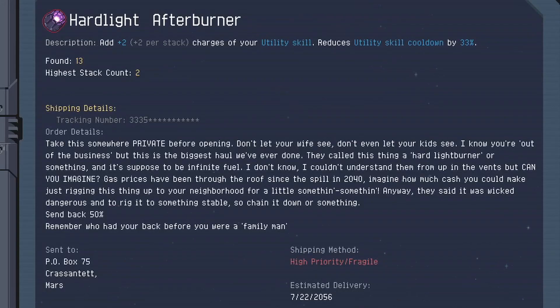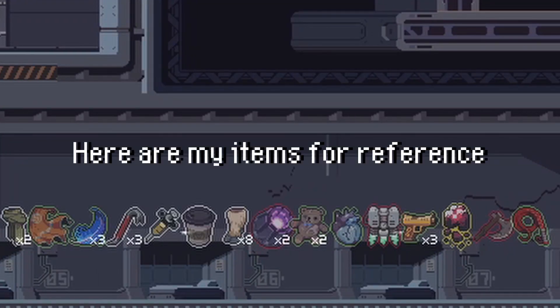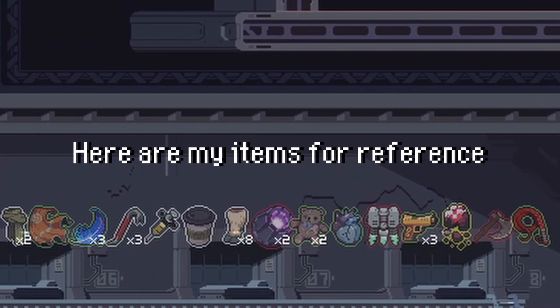We're also going to be grabbing 2 or 3 Hardlight Afterburners. If you only get 1 that works, but 2 or 3 is ideal. Don't grab any items like Thallium, Tesla Coils, or ATGs because they might steal the kill from you while you're trying to set this up.